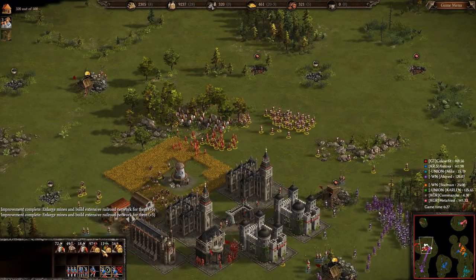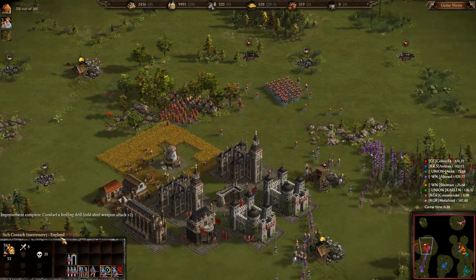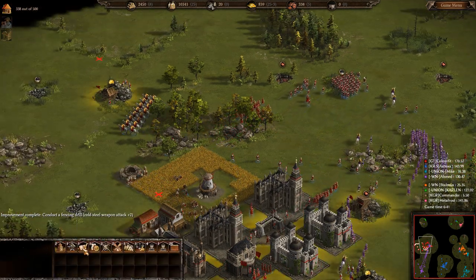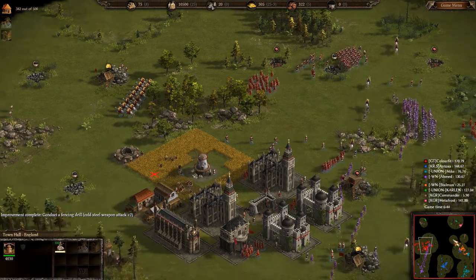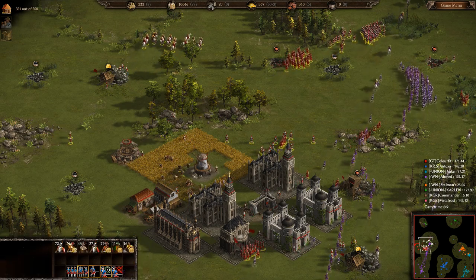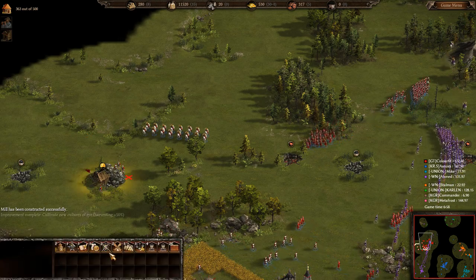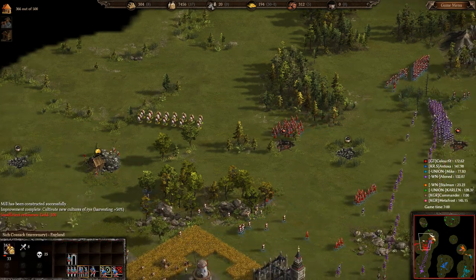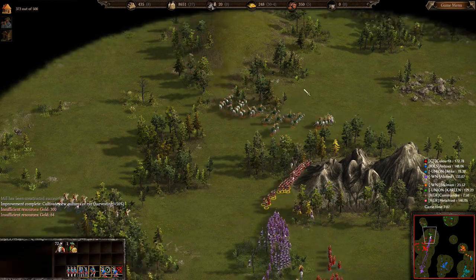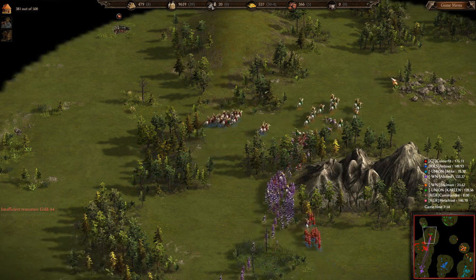Union Mike has lost all his peasants and is now sending some light infantry over to kill the Cossacks, but Stallman did a lot of damage — destroyed three or four mines and most of his peasants, putting Union Mike pretty far behind. Anton is still in the middle assembling his army and is not yet helping out.